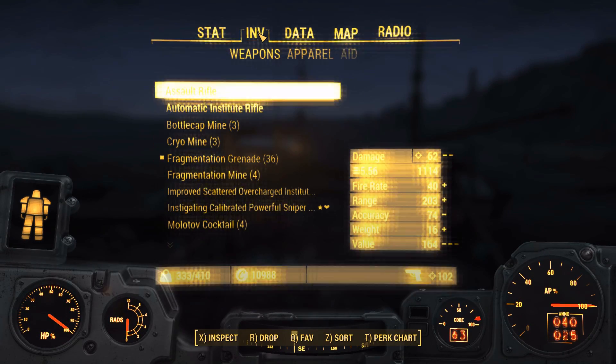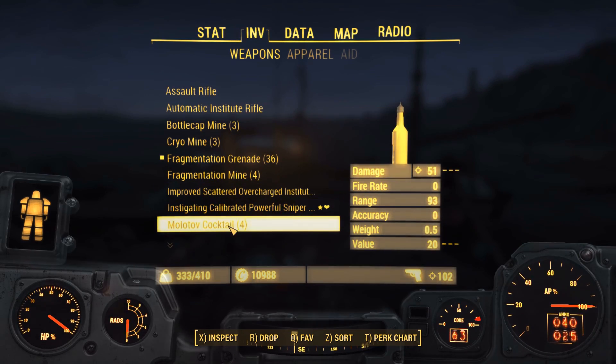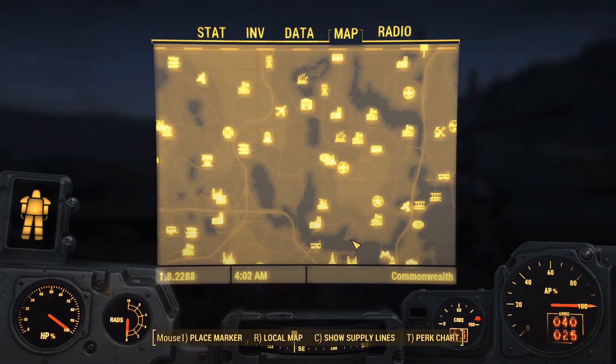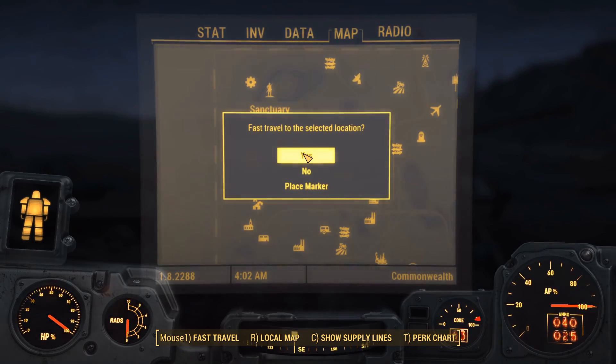Yep, which we're going to do, but of course first of all we have to go back to Sanctuary. We're not that overloaded, but still. We're going to go back to Sanctuary, get all our stuff off — including Kate — and then come back.